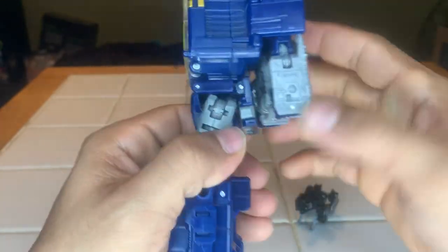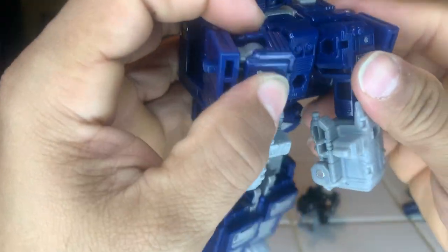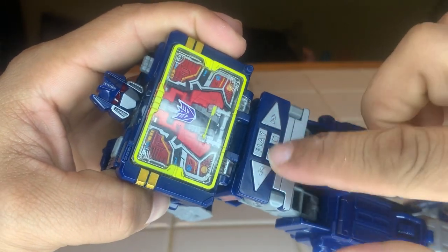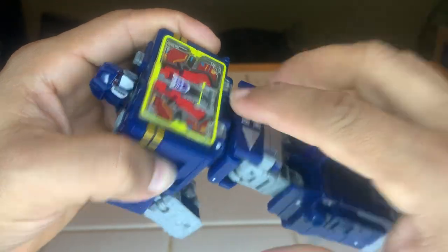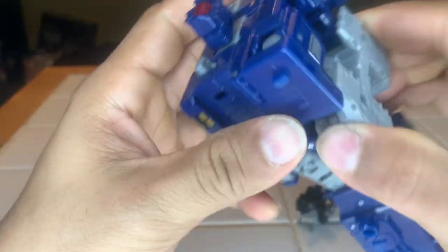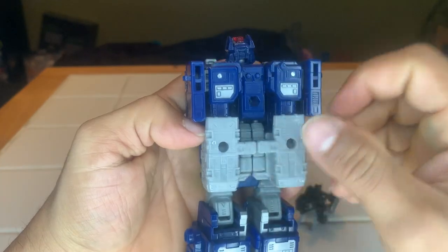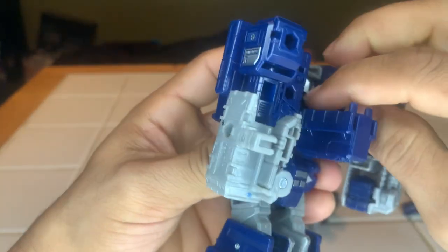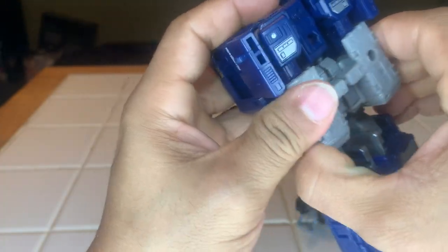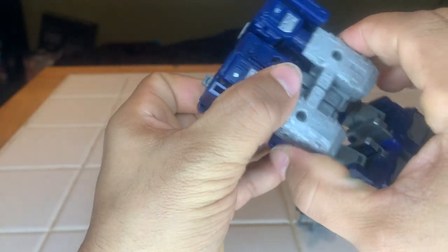One more thing — turn them around. These buttons, if you don't twist them first they get in the way, that's why it wasn't closing right. There we go. Now he's taking shape. Oh, but I forgot the head — let's go back and put the head away. There we go. Now make sure everything is nice and tight, nice and sealed.